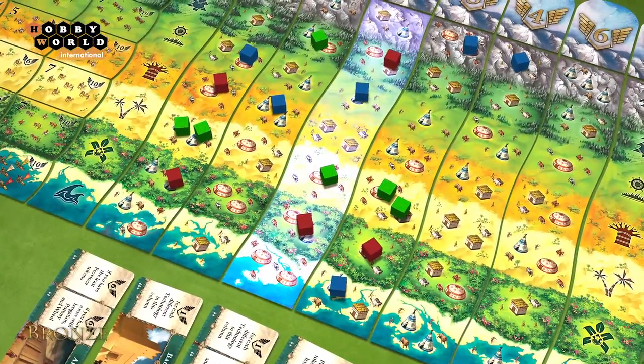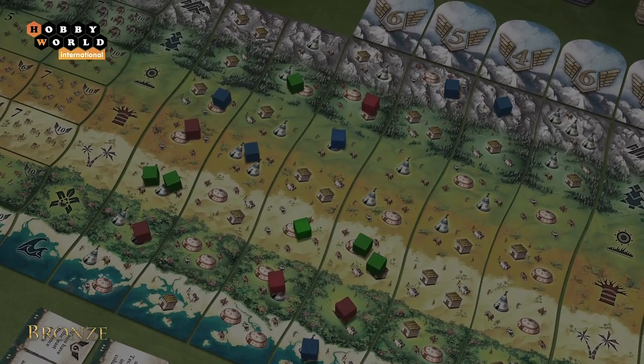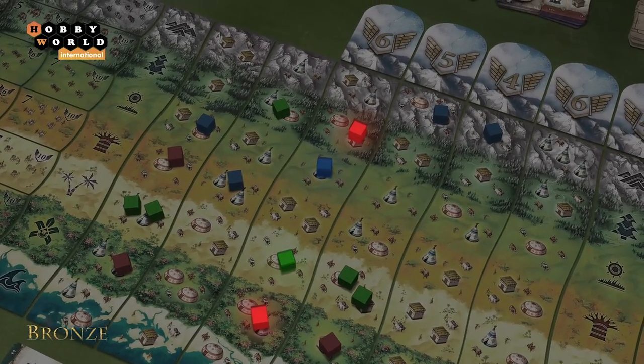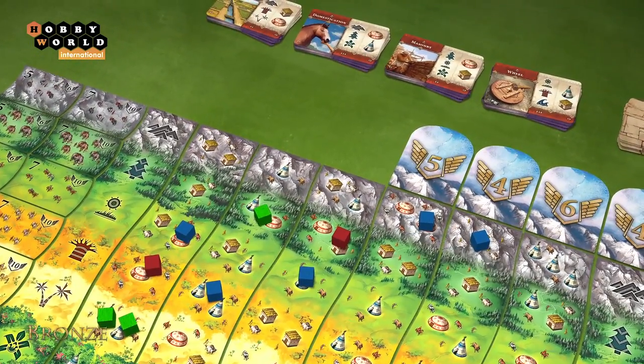As soon as all players have left any land tile — meaning each has a settlement to the right of it — supremacy is determined within that tile. The player who definitively has more settlements on that land tile than any other competitor takes the province token. If there is a draw, no one takes the province token.